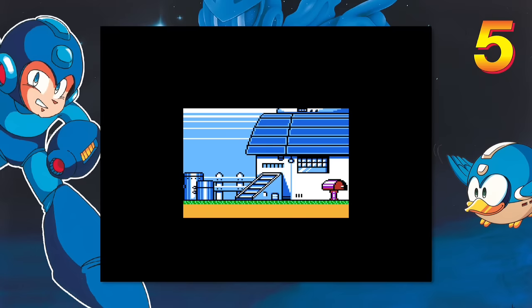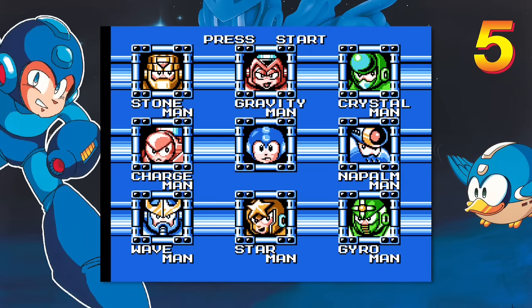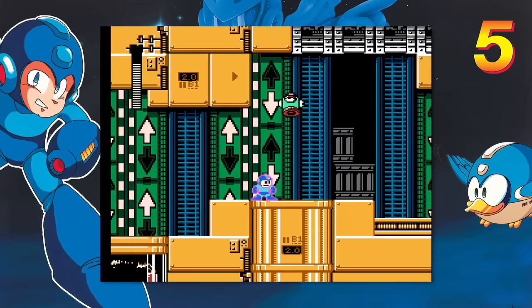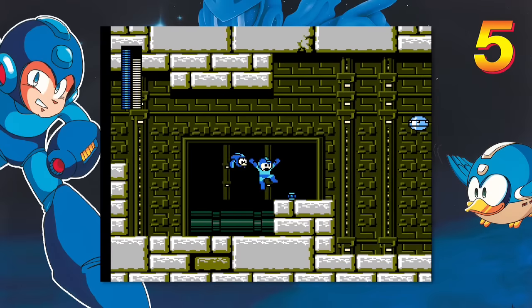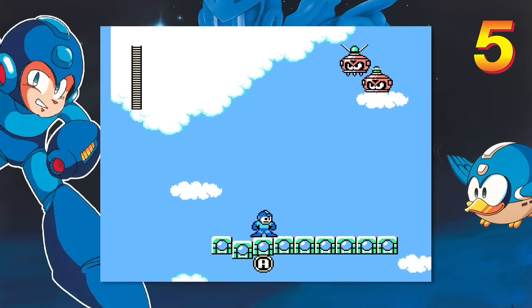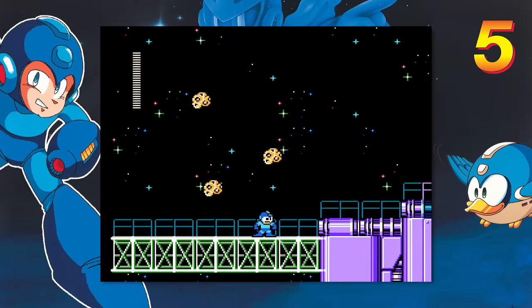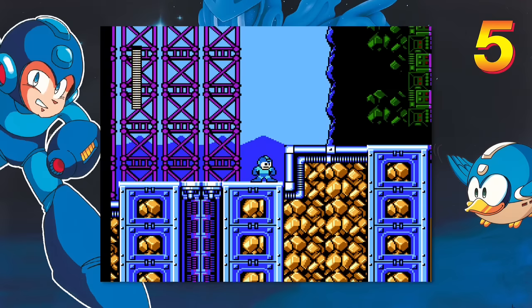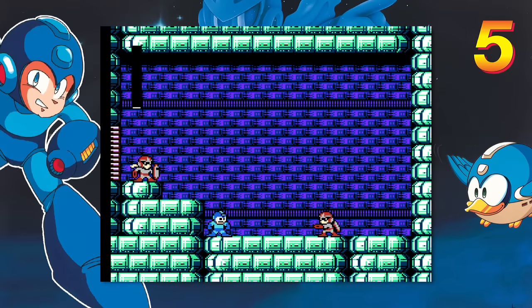Not long after that, Proto Man goes nuts and kidnaps Dr. Light, setting the events of Mega Man 5 into motion. With another eight robots on the rampage, Mega Man and Rush spring into action. Since Dr. Light is MIA, Dr. Cossack steps up and adds some extra oomph to the Mega Buster, giving it additional stopping power and a new look. He also creates the helpful birdbot Beat, who can help Mega Man in battle, but only after you've spelled out 'Mega Man 5' in giant letters hidden around the world. At this point, developers knew a lot more about their 8-bit hardware, and it shows in Mega Man 5 with more elaborate backgrounds and inventive stages that messed with your expectations. And as always, the music is among the best the era ever had.